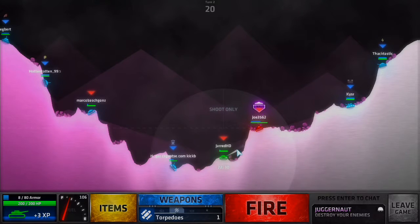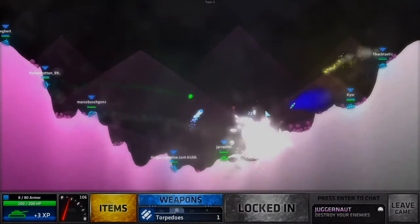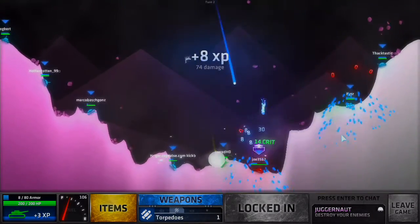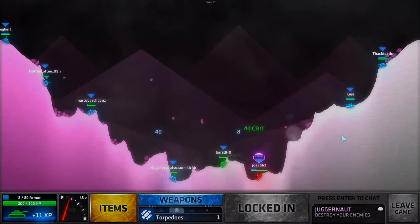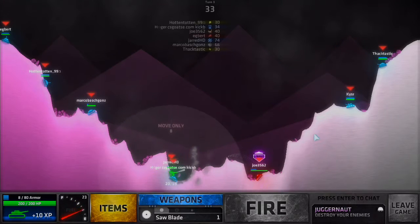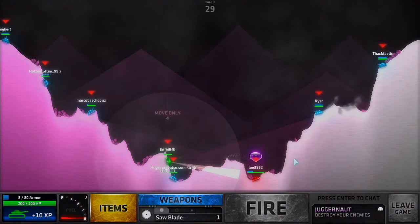Let's go with torpedoes. 74 damage — okay. Now he's pretty much closer to me, which is really terrible. I want to move to the right, I'm moving. If we do a sword blade I'm going to keep moving — I don't want to be the first one to die.